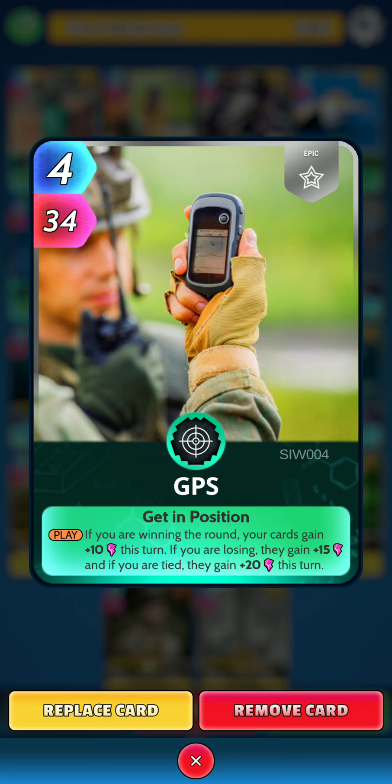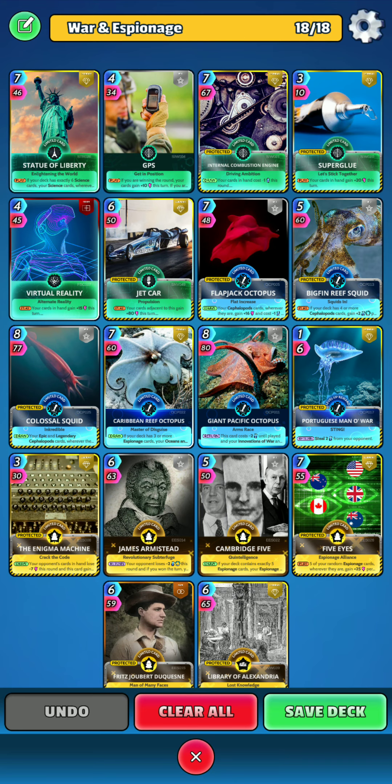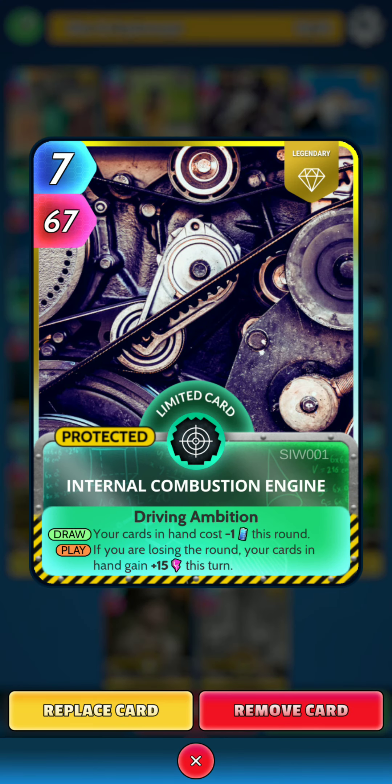Ideally you want to play GPS on the first turn of a round to get the maximum buff out of it. Next up, Internal Combustion Engine. On the draw, your cards in hand cost minus 1 this round. And on the play, if you are losing the round, your cards in hand gain 15 power this turn.